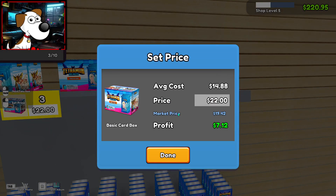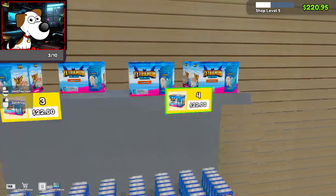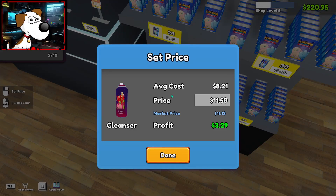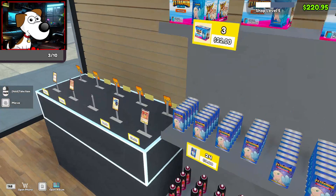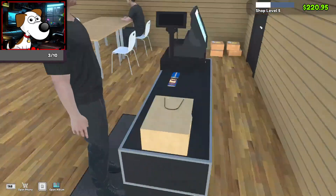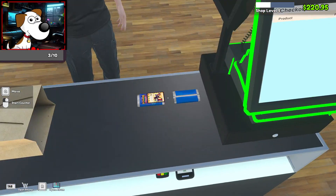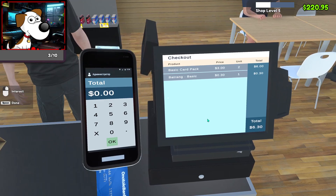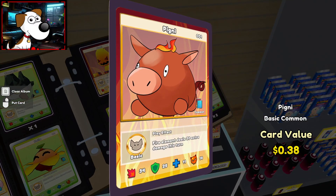How much are booster boxes going for? $22 is what I set them at — that's fine. What? The freshener probably doesn't fluctuate too much. Picked up a card though — which one did you pick up? You picked up another bat ring and two packs. Awesome, thank you! You got $6.30 back. More pygneys for $0.38. That'll do. They took the $3 card!